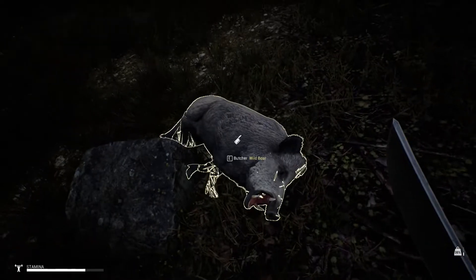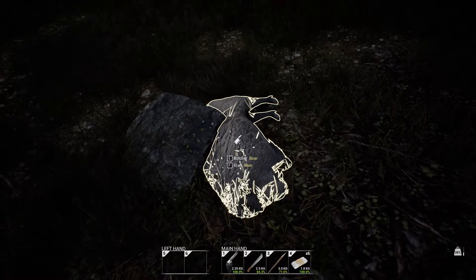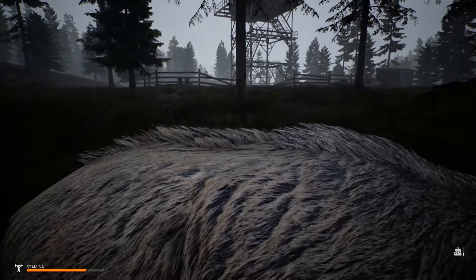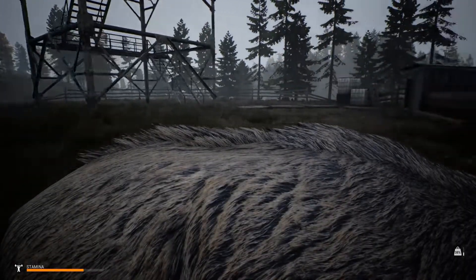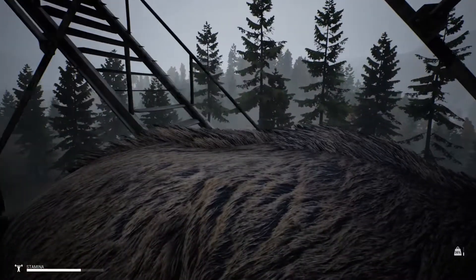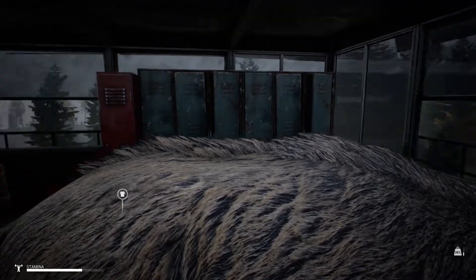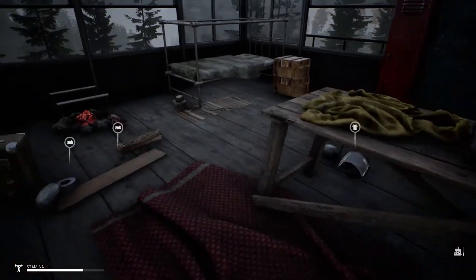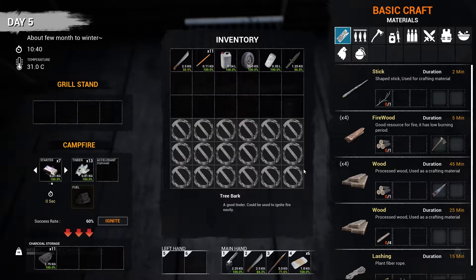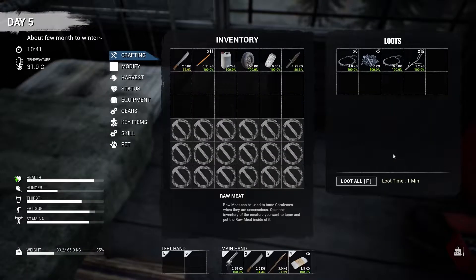Got him! Now if I put the machete away I should be able to pick this guy up — grab. So now we can take this back into the safety of our lookout tower and harvest meat from it. The only thing I've got to worry about — did I bring any matches? Yes we've got matches. Do we have any lighter fluid? I don't think so — it was just pure luck of the match.